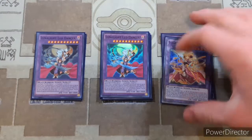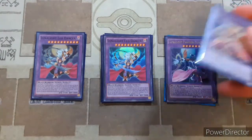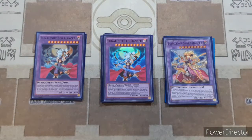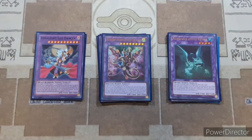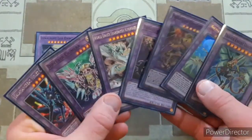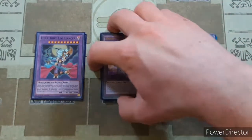Then we have the one copy of Saber Dancer — just really great for juicing up your Leo Dancer or Panther Dancer with an extra 3,000 attack to beat over your opponent's stuff and attack for lethal damage. Then for our two Super Poly targets, we have Starving Venom and Muddy King of the Swamp. There's a big myriad of other Super Poly targets you can play, but these would be more side deck cards depending on the meta.